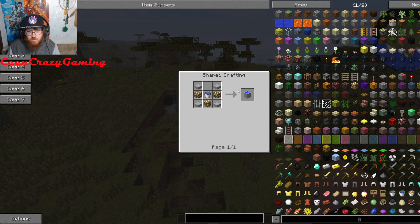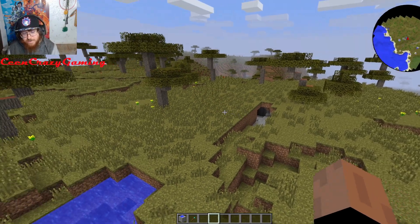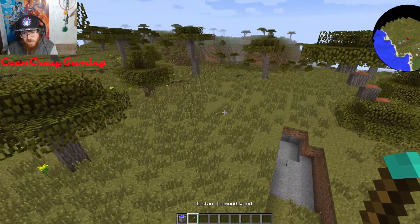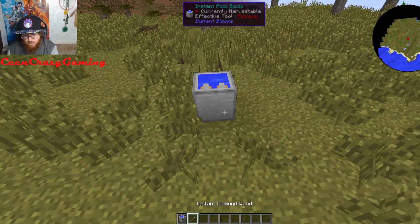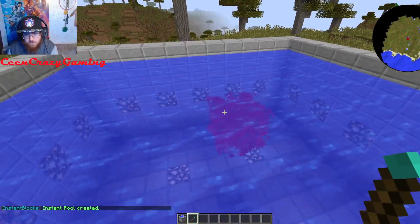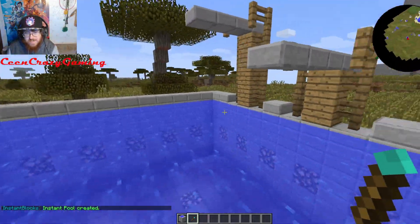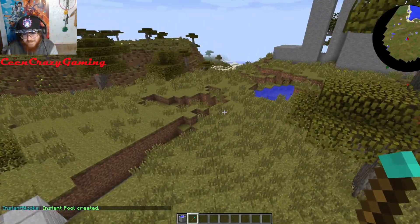We've got an Instant Pool Block — this is how I make it. I basically put stone slabs with glowstone and a water bucket. You gotta have the Instant Wand at all times. Then you right-click it, and boom — you have yourself a brand new pool. Done in seconds, dude!